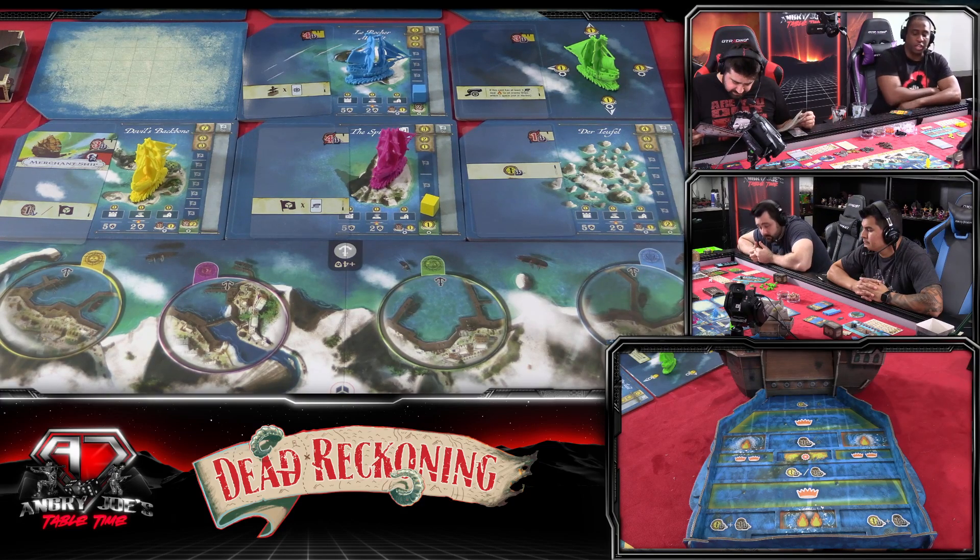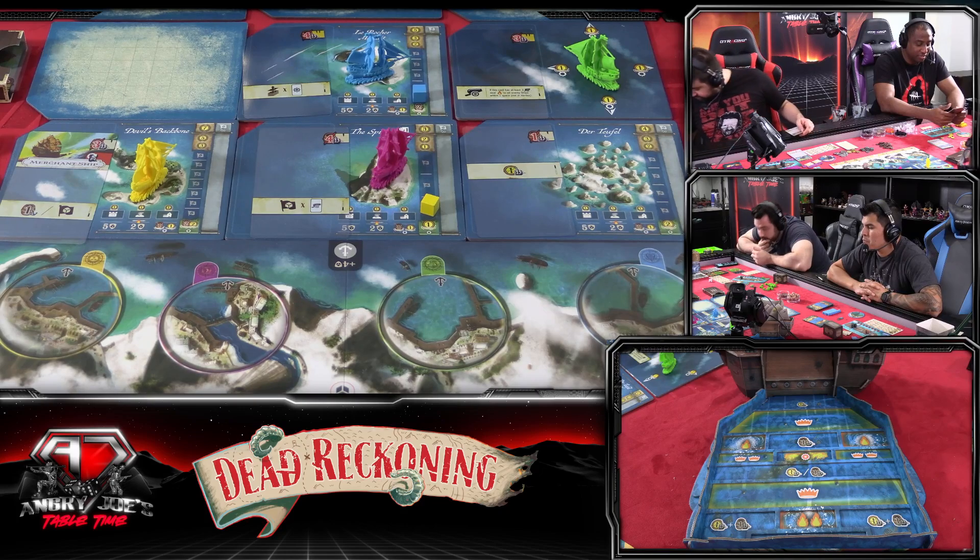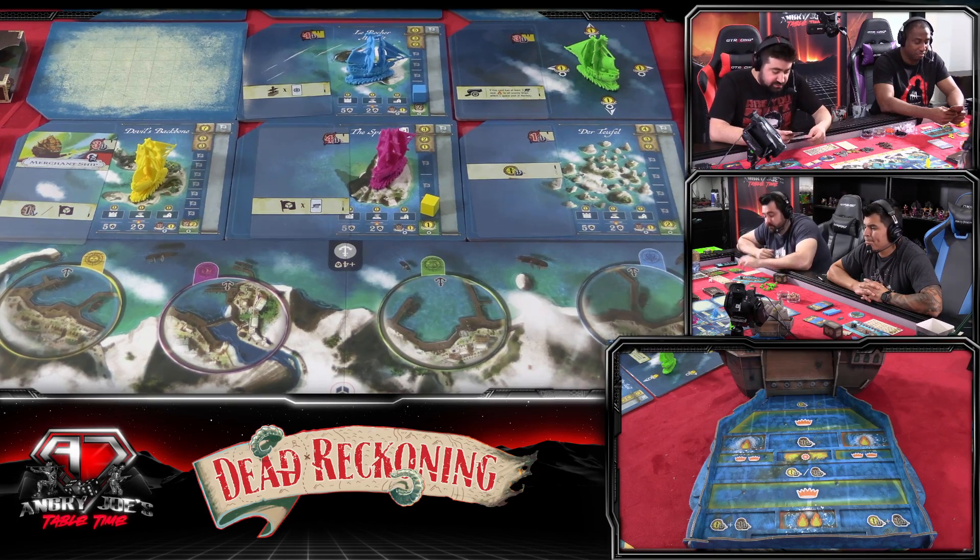Let me see if the rulebook can explain the times icon. Icon cross times icon: you gain the thing on the left of the X for each instance on this card of the thing on the right of the X. So in the example: if there are three cannons on this card, place one influence for each cannon on that card. That's why — damn.